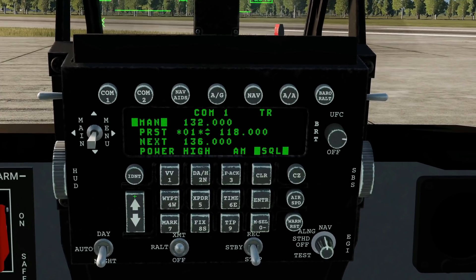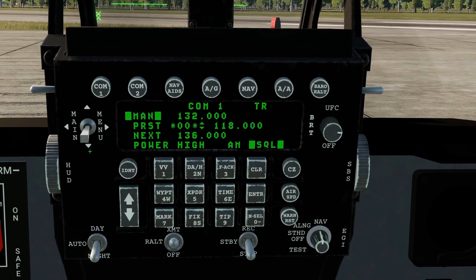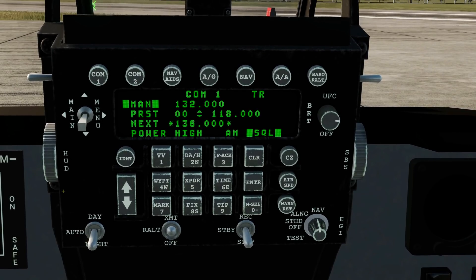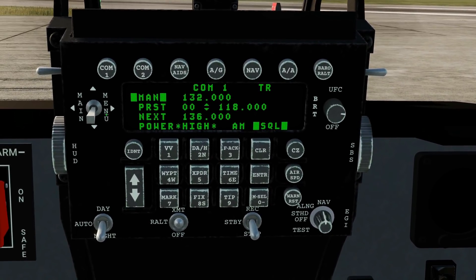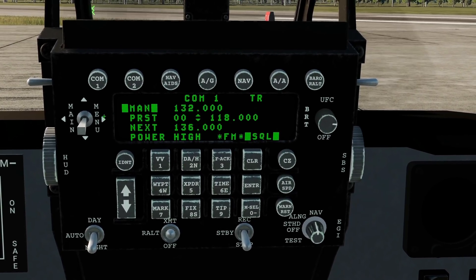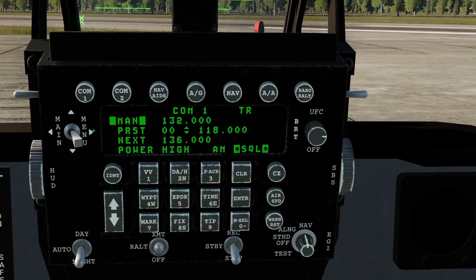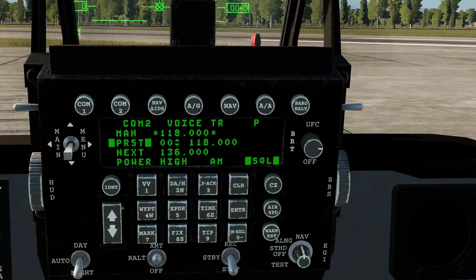We can change our preset with the incrementer, but I haven't actually set anything up so we'll leave that. We can have two manual frequencies set and switch between them, so this will be the next one we can set and change as required. Power — I doubt it actually does anything, but you can change it there. Modulation: amplitude or frequency — we're going to be using AM most of the time. Squelch — I can't figure out how to turn it on and off; it was always on, so I'm guessing you just can't turn it off. And you can do the same for COM2.